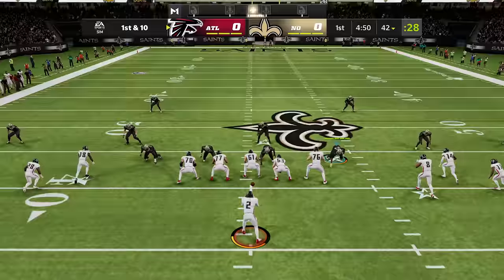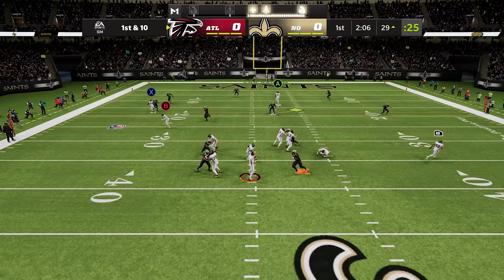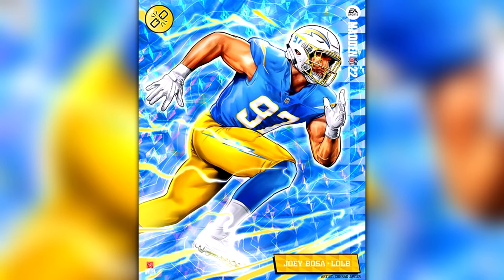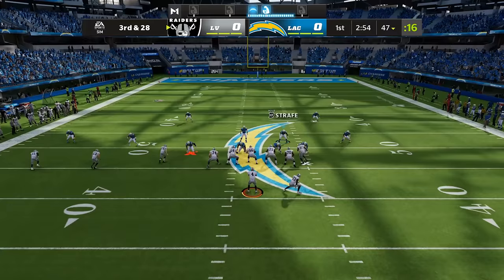Cam Jordan's X-Factor is Unstoppable Force, which gives him quicker block shedding while pass rushing. To get him into the zone he needs two sacks, and that's not too hard for him. He's in the zone, he's swiping the ball free for the defense. Get down, Matt Ryan. Joey Bosa's X-Factor is also Unstoppable Force — he needs two sacks to enter the zone where he will shed blocks quicker, but it doesn't look like he's having much trouble doing that anyway. When he's in the zone the QB and the O-line really stand no chance.